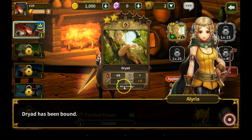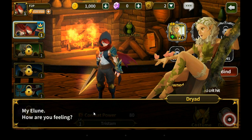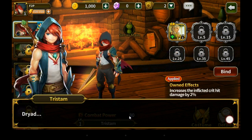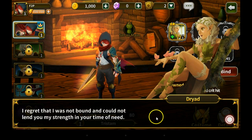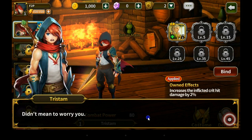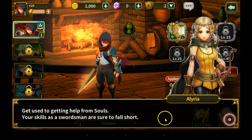Alright so that made some things go up here. Dread has been bound, my elune — how are you feeling? Oh it's Dread — I regret that I was not bound and could not lend you my strength in your time of need. Didn't mean to worry you. I'm just not used to the idea of binding souls.